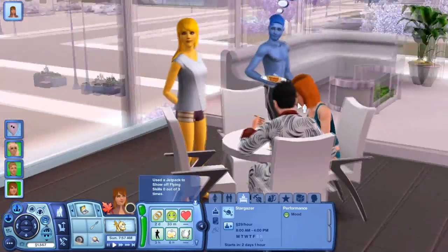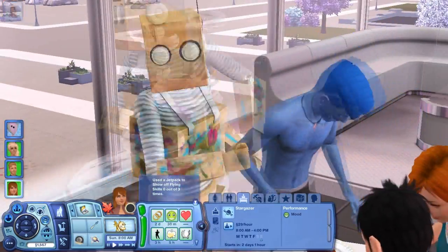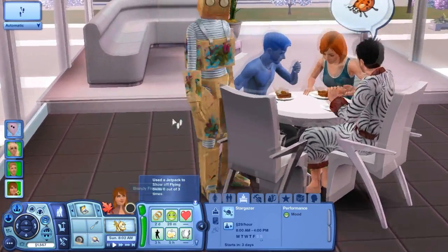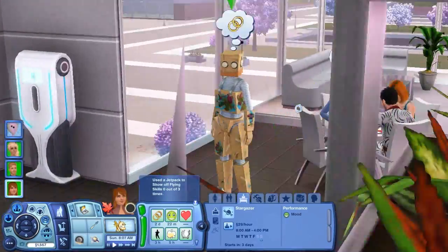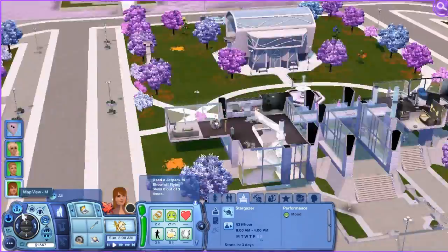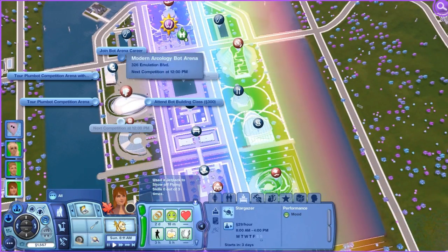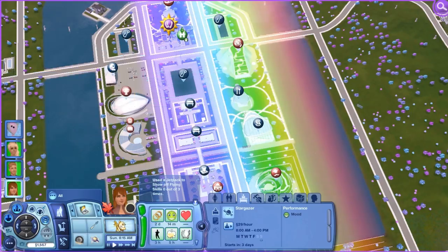I'm going to show you guys the little costume. Here it is - this is what we're going to try to win in, this little plumbot costume. I'm going to put Cosma and Brandy in there. It's kind of cool because when you have this costume on, you can come to the bot arena right here and actually enter it, but it doesn't start for another four hours.